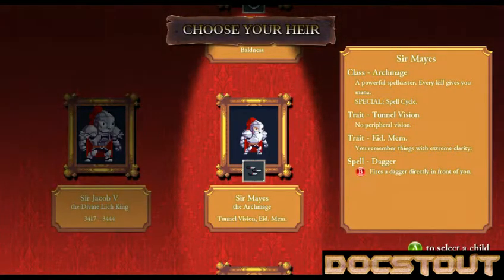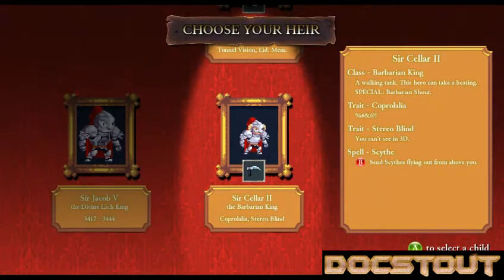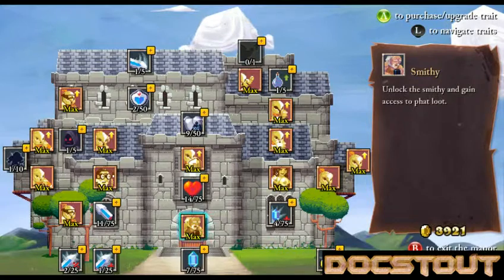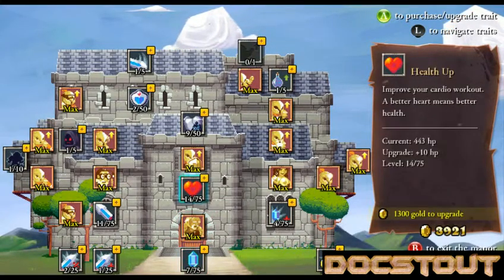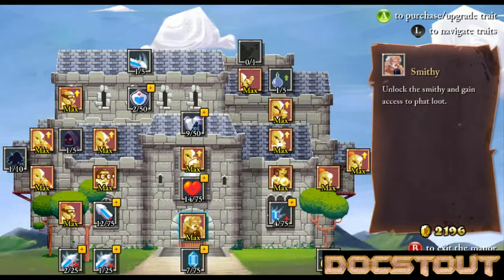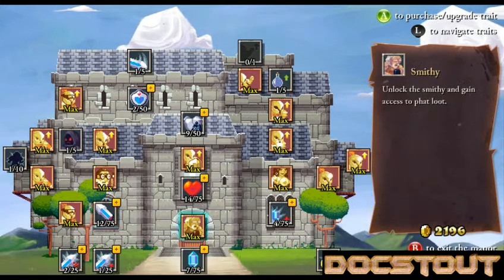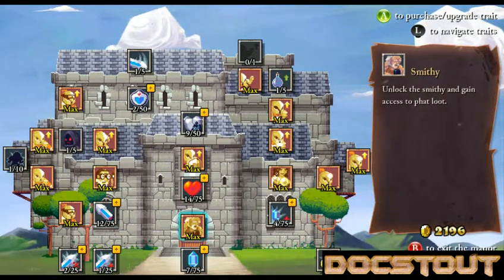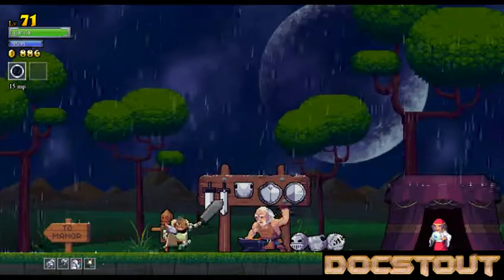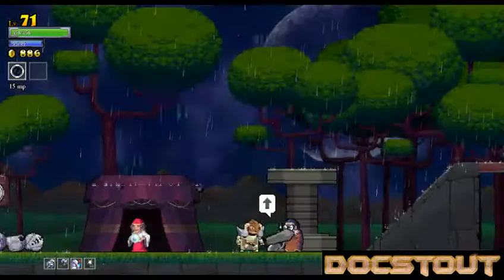Choose a new heir. Sir Maia's the Archmage. Sir Taco II, the Barbarian King. Sir Cellar II, the Barbarian King. Let's try Sir Taco. I got a ton of loot. I think I want to be able to hit harder. Let's get more hit points. And that's about all I can do with that. Let's lock down the castle and take another shot at the boss.